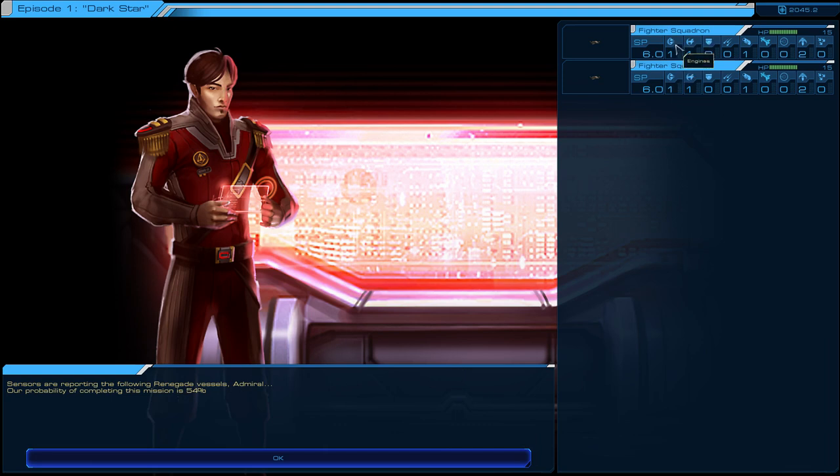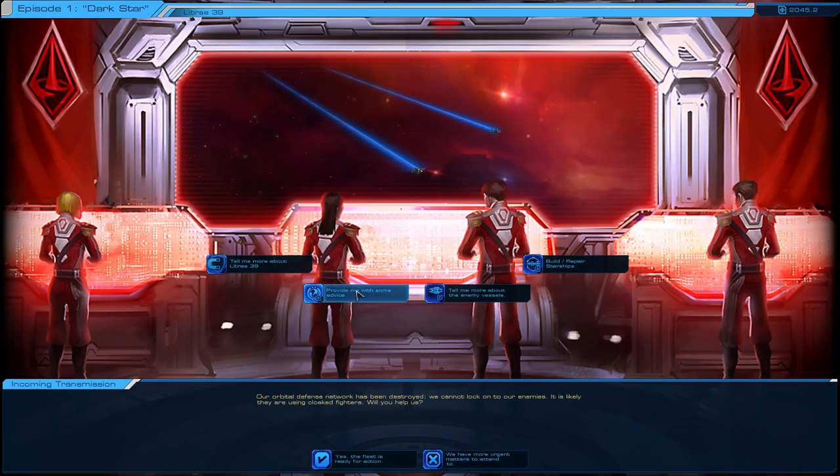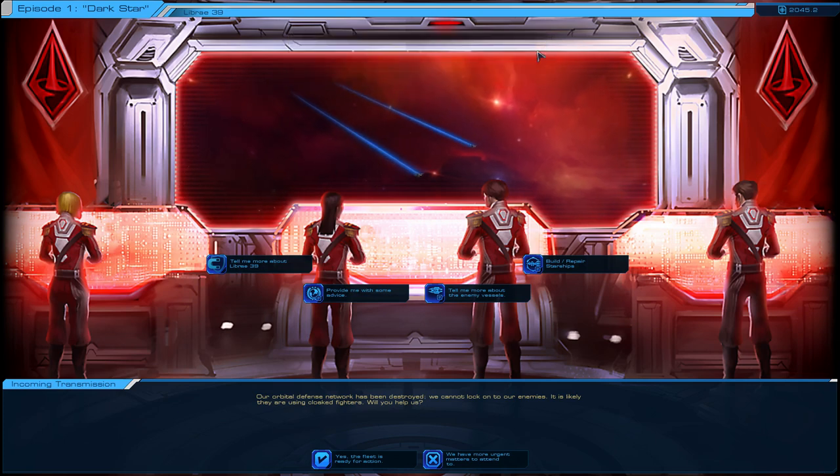54% mission success chance. This must be the enemy - fighter squadrons. They've got one engines, one shields, no armor, no lasers. Plasma cannons - I think these are short range, lasers are long range, but cannons do more damage. Engine, shields, and armor - that's pretty obvious. Torpedoes as well. Sensors and stealth - they've got two in stealth, so their ships are good at stealth but not much cop at anything else. That's probably why they told me to upgrade my sensors.